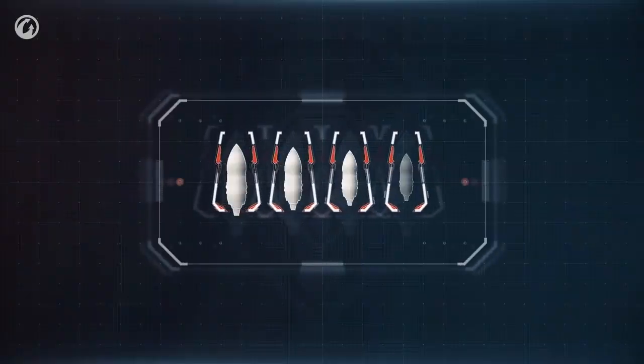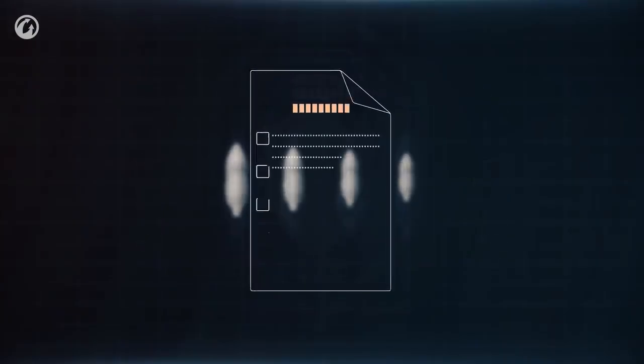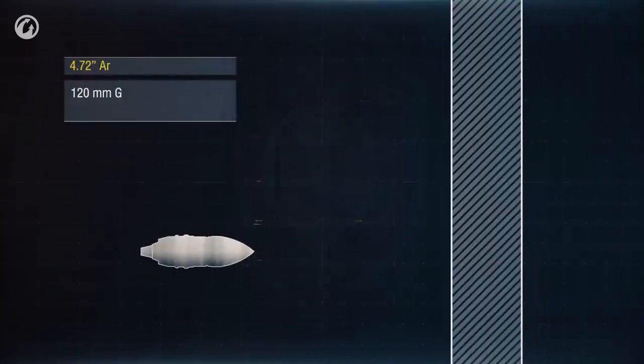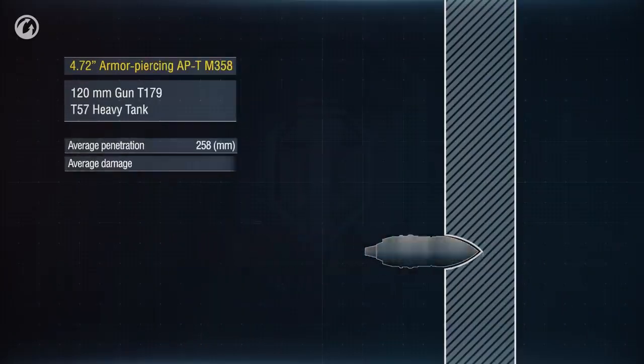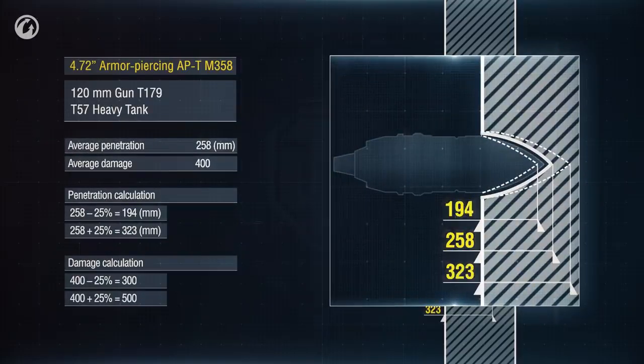Every shell in the game has its penetration capability. The documentation specifies its average value when firing from 100 meters. The actual penetration can be 25% higher or lower. The damage caused is calculated in a similar manner.